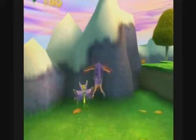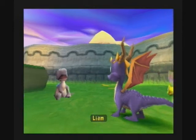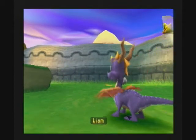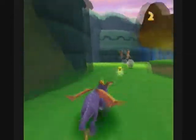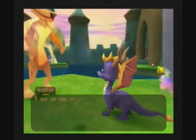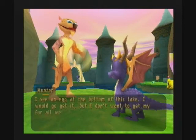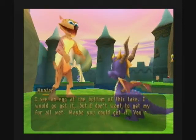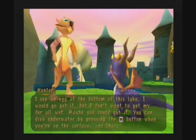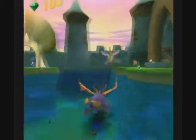And here we have another egg — hello Liam! Let's have a swimming tutorial. [NPC] I see an egg at the bottom of this lake. I would go get it but I don't want to get my fur all wet. Maybe you could get it. You can dive underwater by pressing the square button when you're on the surface, and charge underwater by holding down the square button. That was the swimming tutorial!